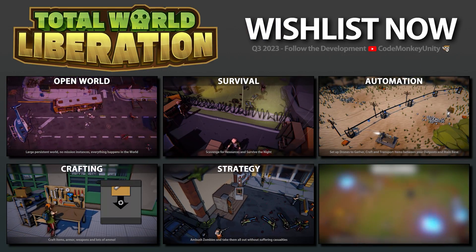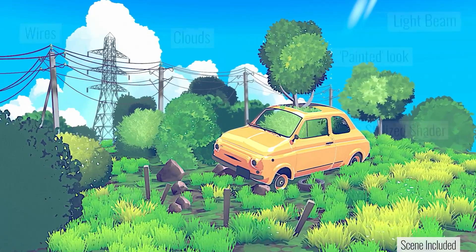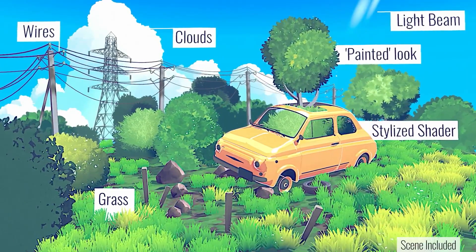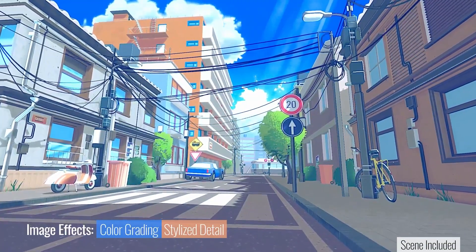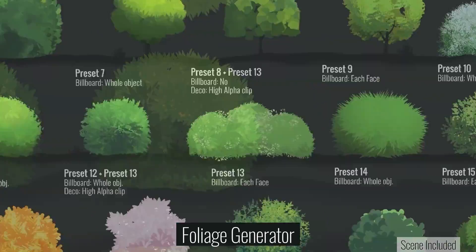I tried a whole bunch of shaders before deciding on the final look. The first one I tried was Quibbly — an excellent anime-inspired shader. It looks really awesome with some very nice flat colors, it's extremely customizable — you can change the outlines, the color bands, gradients and so on. It can definitely achieve some awesome effects.